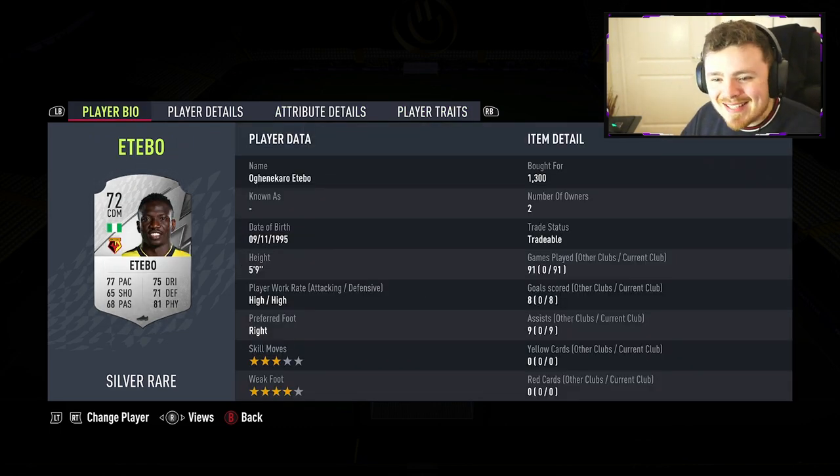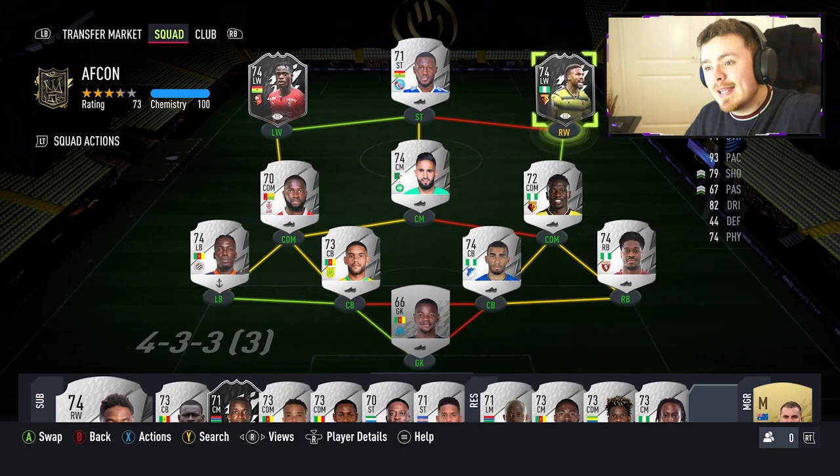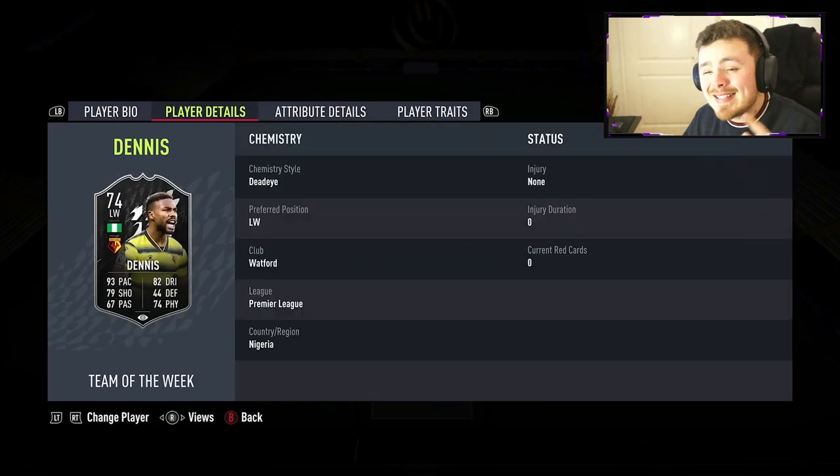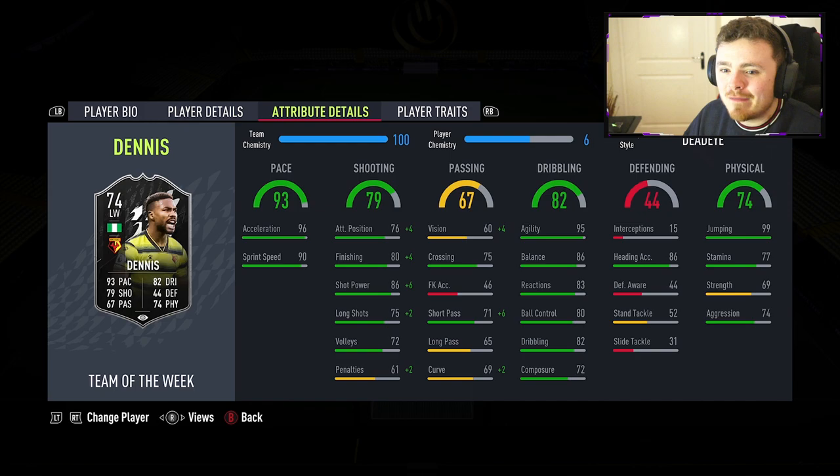Second CDM is Etebo. This man's winter wildcard is top tier — he's in my team smashing it week in, week out, but his silver card is where it started. 5'9", 72 overall, Watford in the Premier League, and an absolutely fantastic silver card. Most importantly, he's hyperlinked to a man who isn't actually at AFCON — for whatever reason Watford decided not to let Dennis go. Medium/low work rates, 4-star, 3-star, one of the previous silver stars. Just look at the stats.